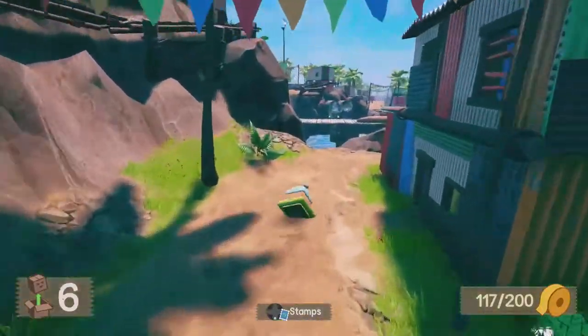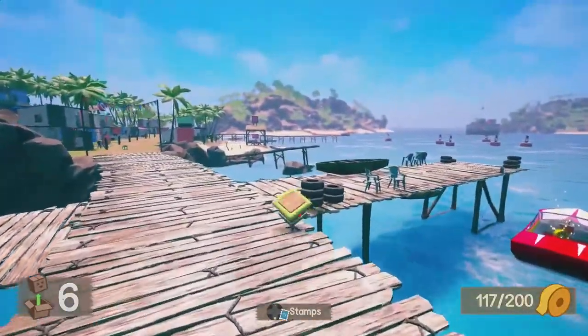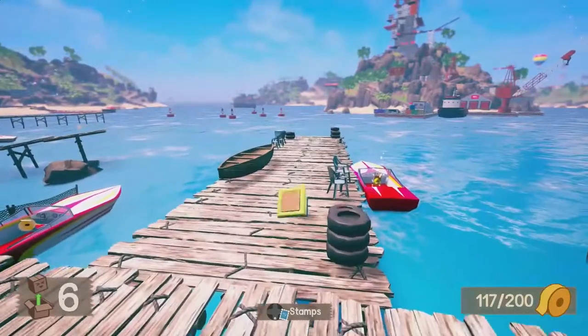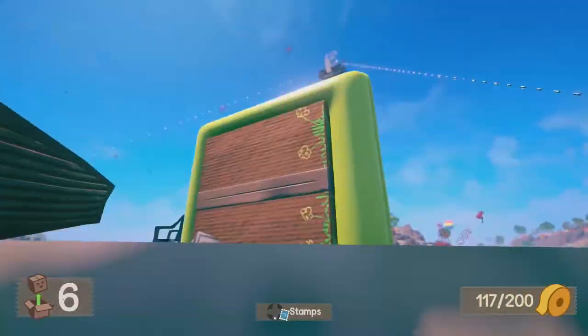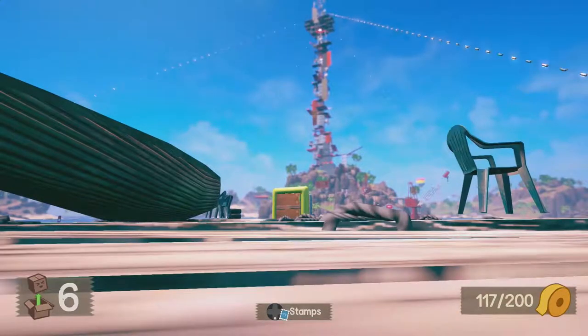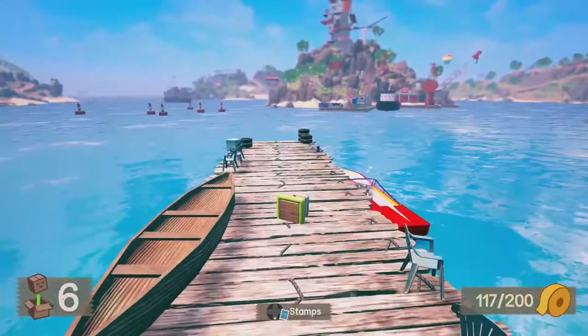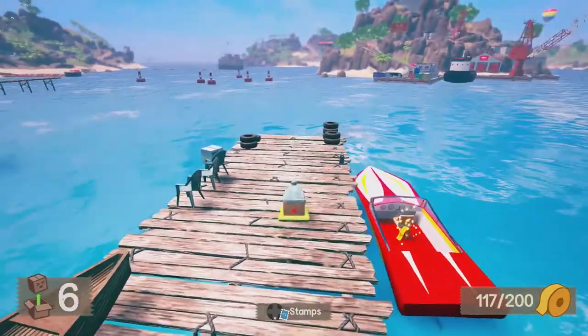Your whole goal in this game is to collect stamps. You want to collect ten stamps, and when you collect ten stamps, that unlocks the boss to fight. We actually fought at the very top of this pillar in the middle, and we fought this gigantic box at the top of it, trying to knock him off. It was a very interesting fight.